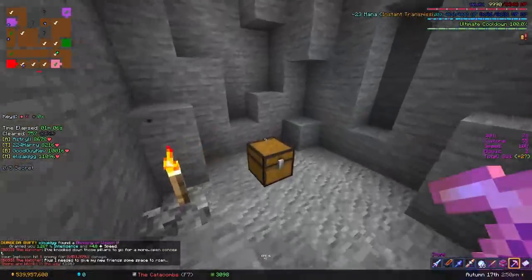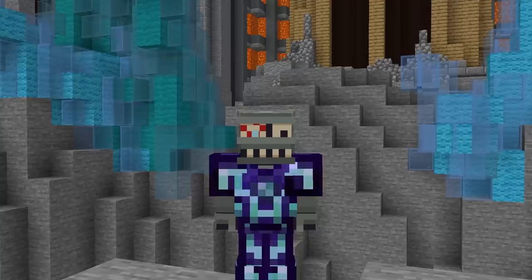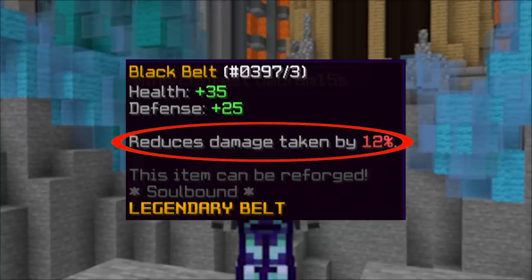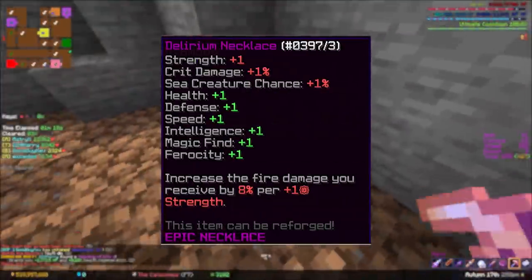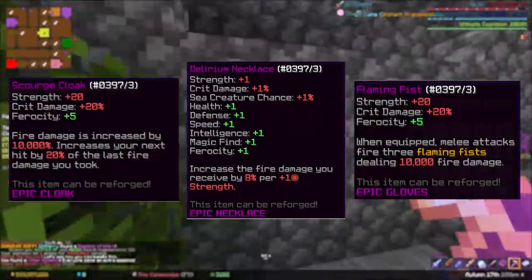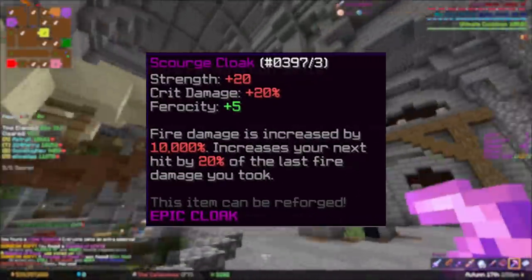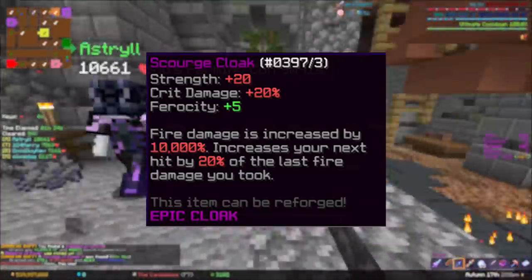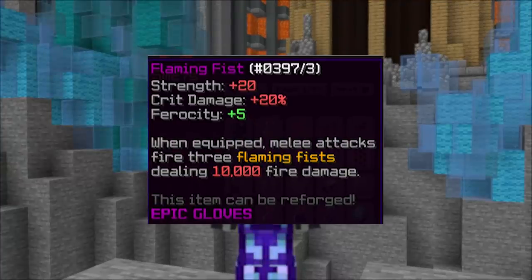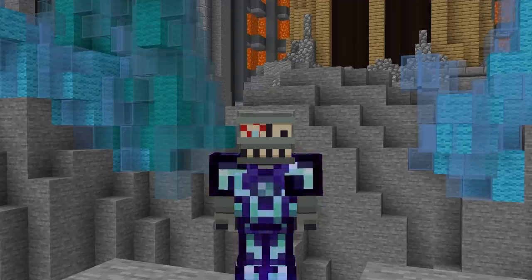Speaking of armor pieces, there's also four new types of them: belts, necklaces, cloaks, and gloves. Their stats are much weaker compared to regular armor, but they each have a special ability that makes them unique. For example, the Delirium Necklace increases the fire damage you take, which seems horrible in a vacuum, but when combined with the Scourge Cloak and Flaming Fist, it becomes very clear how powerful this really is — a 10,000% boost to fire damage, which gets further boosted by the amount of fire damage you've taken, which gets boosted by the Delirium Necklace. And then your melee attacks fire incredibly powerful Flaming Fists.